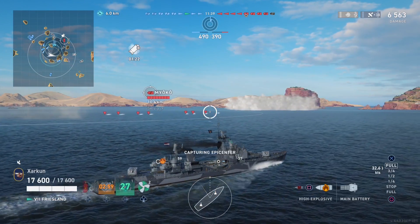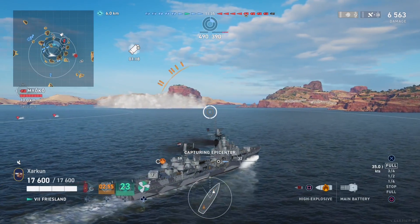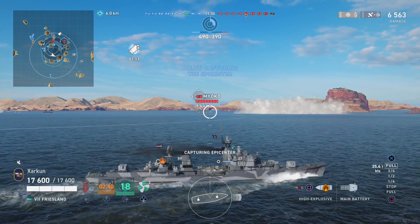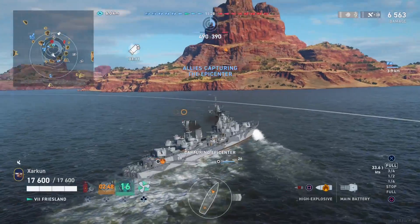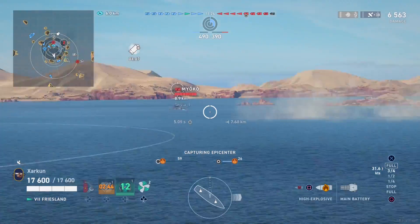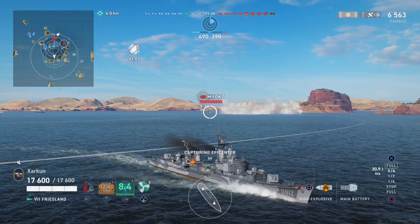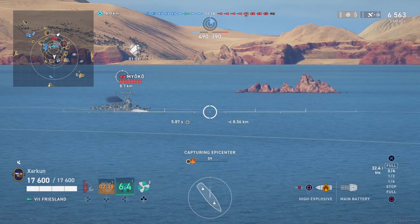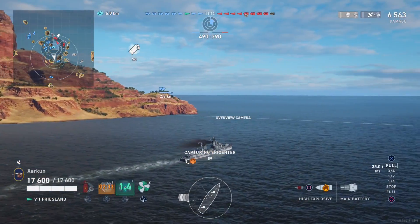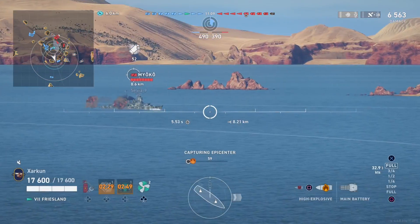Enemy destroyers are the smallest class of ship in the game — smallest HP pool, and the easiest HP pool to take a big, chunky percentage of hit points from. So basically, if you go out there in your Friesland, demolish the enemy destroyers, and take the capture circles, you can expect to earn a lot of credits. We're going to earn just over a million credits in this game, and our damage done total isn't going to be especially impressive.